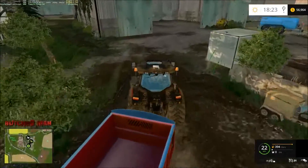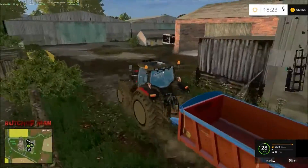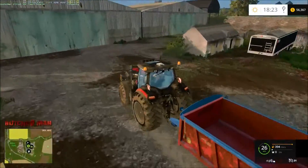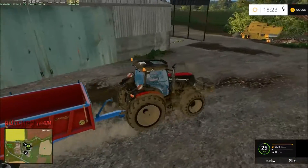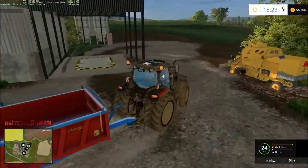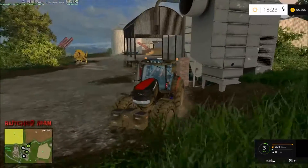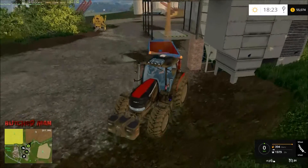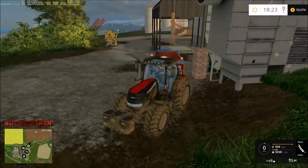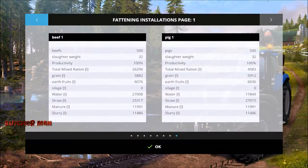We got a semi-trailer over here, but I don't think we have a semi — all the big trucks are down at the farm. We could just try and make a couple of trips with this thing. We need some grain. Wheat should work; I usually always try to use wheat because I think it's the cheapest.